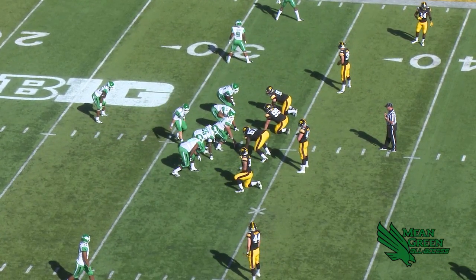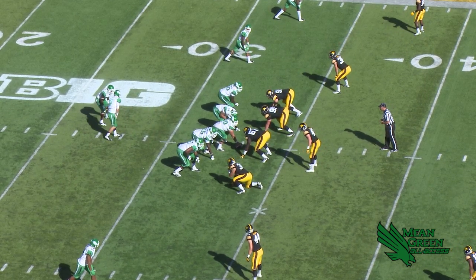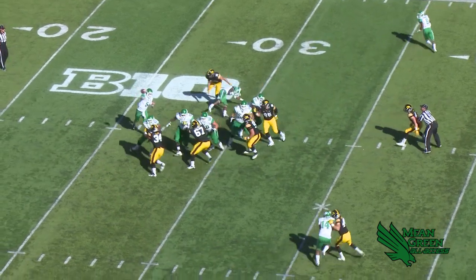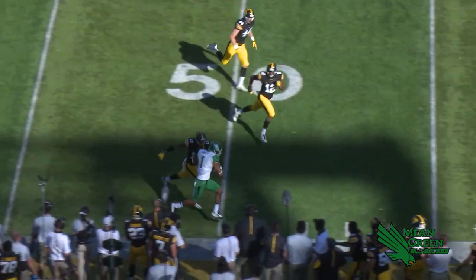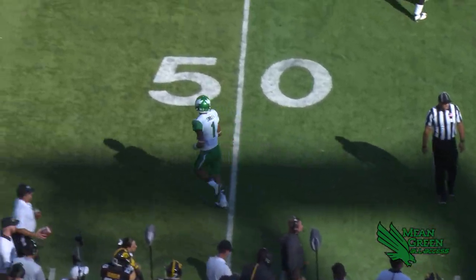So here's third down at two from the 33 on the far hash. Two receivers either side, Wilson to McNulty's left. The snap back, blitz is picked up, throw on the right side, caught — 40, 45, 50 — coming out of bounds inside the Iowa 46-yard line.